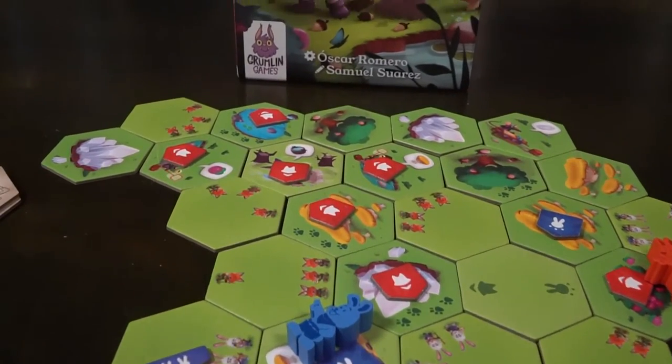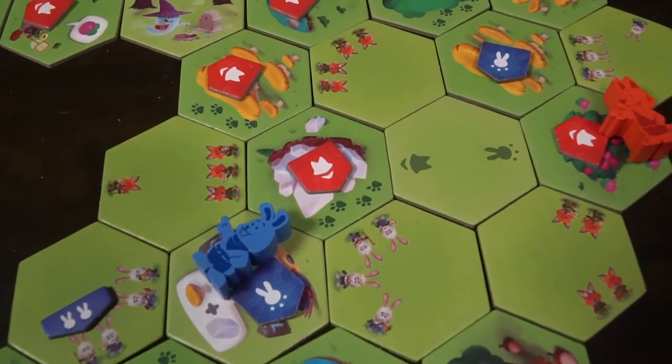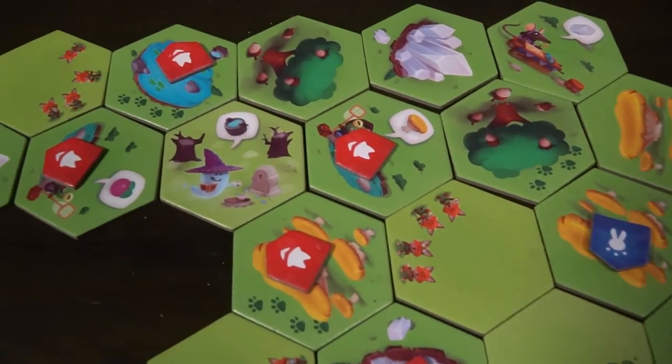Hey guys and welcome back to another Unfiltered Gamer board game review. Today's game up on the tabletop is Misty Valley by Gremlin Games. It's a two-player game that takes roughly about 30 minutes to play and is for ages 10 and up. In the game Misty Valley you're going to be playing as one of two tribes, and your objective is to explore Misty Valley and obtain the resources therein.